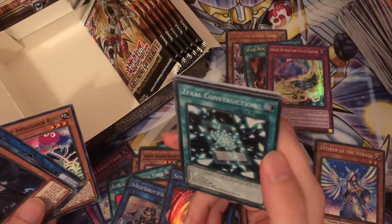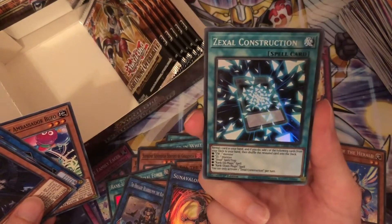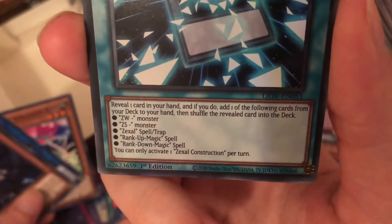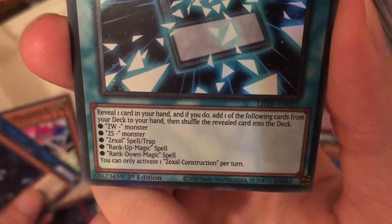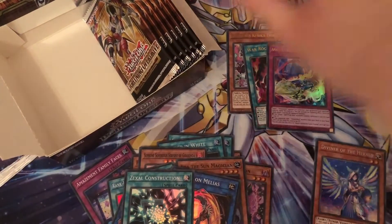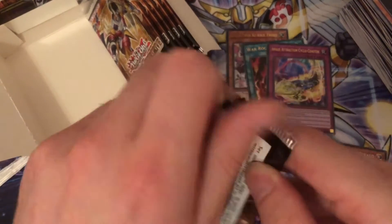I didn't get all the Zexal cards — this is actually one I forgot about. This is Zexal Construction. I think this is a searcher card — reveal one card you have, and if you do, add one of the following cards to your deck: ZW, ZS, Zexal Spell, Rank-Up Magic, or a Rank-Down. That's one card I forgot about — whoops. That might actually be the most important card to have because that's a very powerful searcher.